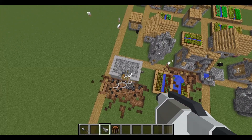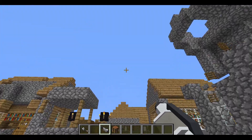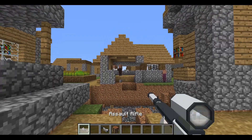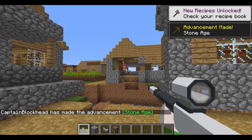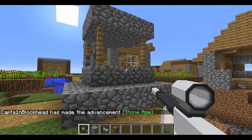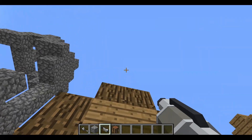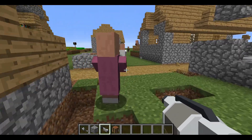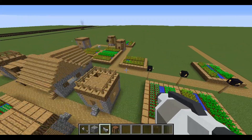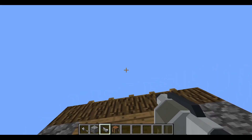Let's say that house right there is an enemy base and you don't want to go too close because there are defenses there — you can do that and start firing on the inside with your rifle. You could also launch grenades over buildings — like if you're trying to be really stealthy and you don't want them to know where you're coming from, you can just hide behind a building and launch a grenade over there.